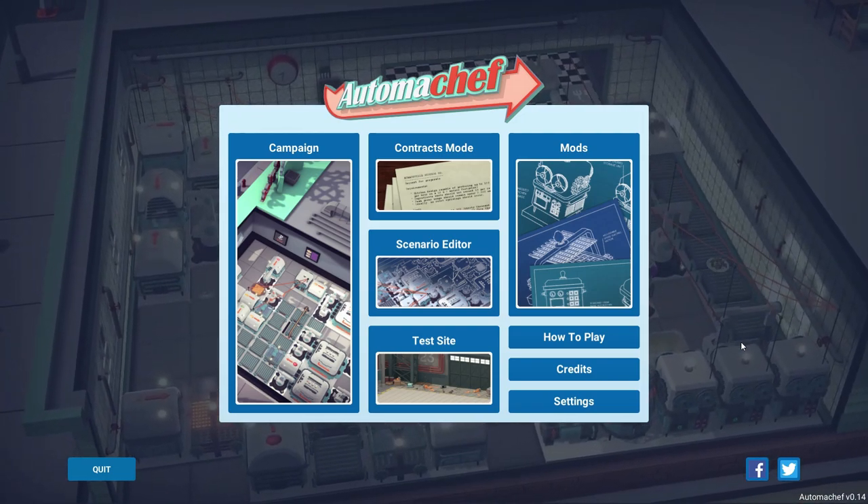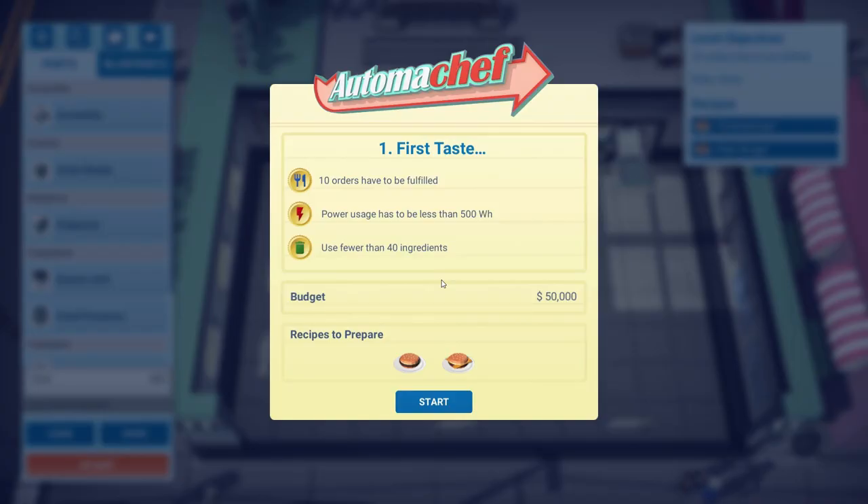Without any further ado, let's have a go at the campaign mode. I've done the tutorial levels just to get a vague idea of what's going on, and this is our first proper level. We need to have 10 orders fulfilled, keep power usage less than 500, and use fewer than 40 ingredients. We've got 50 grand as a budget. Recipes to prepare look like a burger and a cheeseburger.